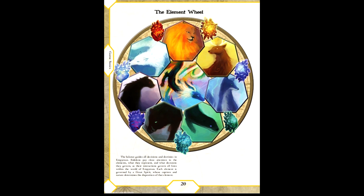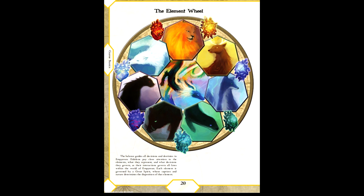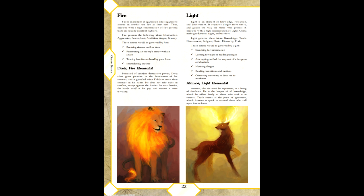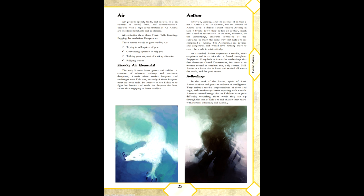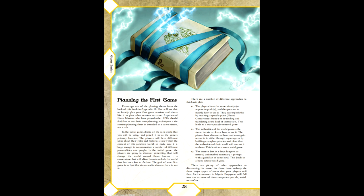Further into the chapter gives a write-up of the seven primary elements and their great spirit as a potential NPC. The elements are: fire, light, electricity, water, stone, darkness, and air. Additionally, some detail is given on Aether and the anti-Eidolon spawned from it, known as Aetherlings. The chapter is rounded out with an introduction to the rotating GM structure that the game has, as well as advice on creating your first world book for your game.